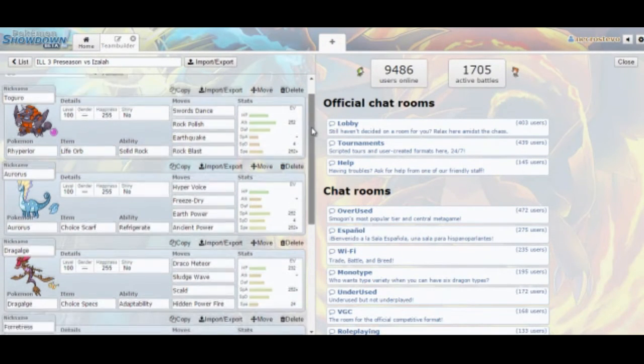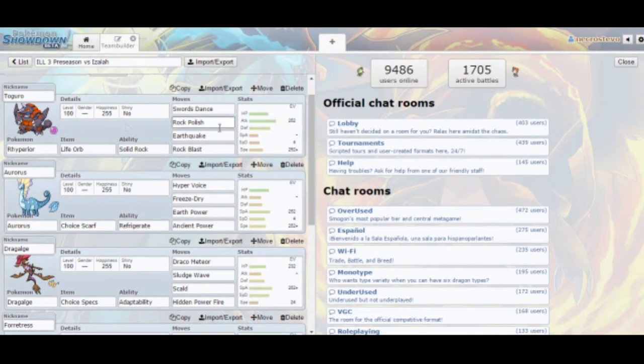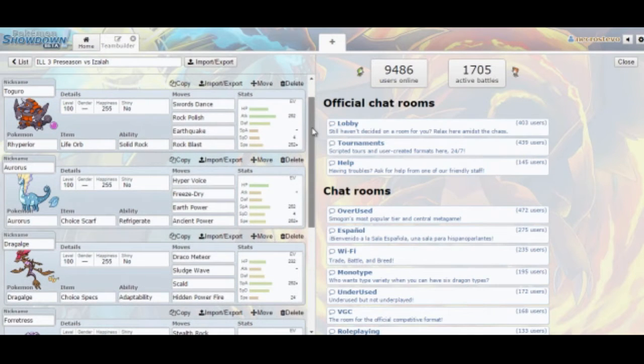Against Isaiah, we're going to try out a Double Dance Rhyperior. He has basically an entire team that's hit neutrally by Ground and Rock. I'm not using Stone Edge — we're going to try out Rock Blast, especially since I like to run Substitute on some things. That'll be better against Dragonite as well, who has Multiscale.